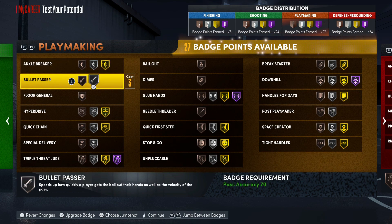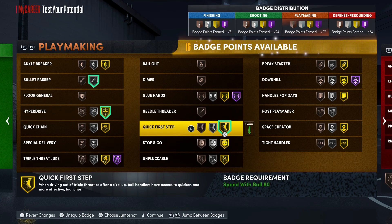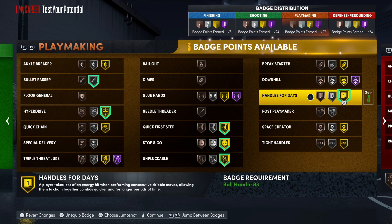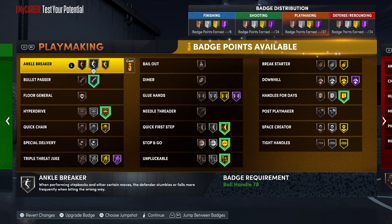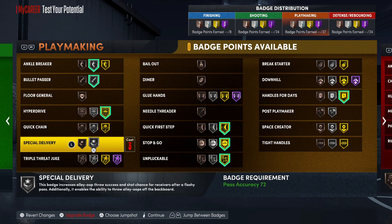I'm still testing high zone hunter - running it on bronze on some builds and still shooting great. You might not even need that badge, but I'll let y'all know soon. For playmaking badges: put on bullet passer, hyperdrive, quick first step, stop and go, unplugable, handles for days. And you could run either ankle breaker silver or space creator.